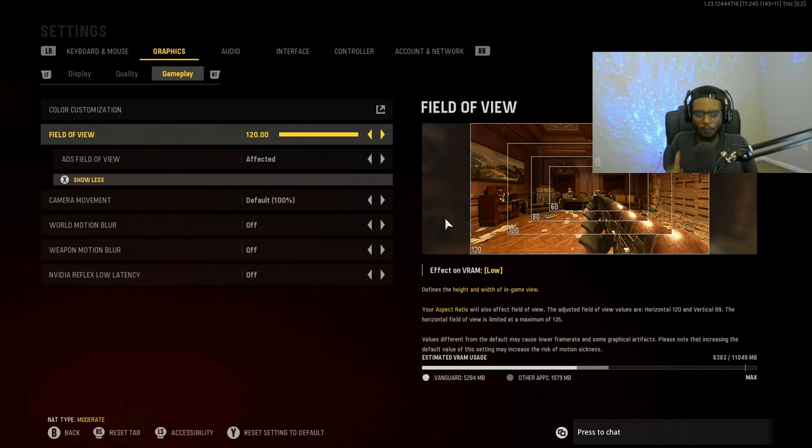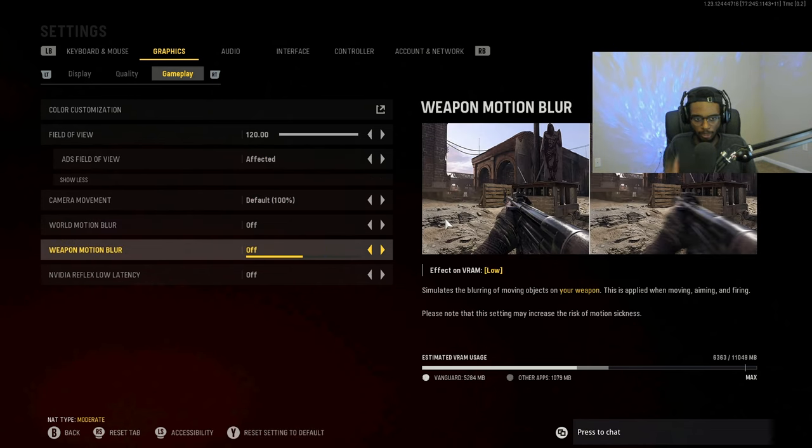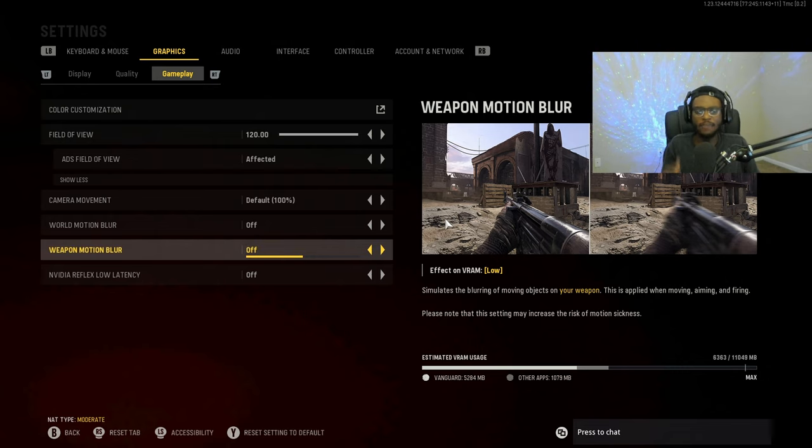To complement the FOV settings, turn off World Motion Blur, Weapon Motion Blur, and — if you're on PC — Nvidia Reflex Low Latency. These add an annoying film grain effect that makes it much harder to see and track targets at longer ranges. Turning them off is definitely one of the best things you can do to improve aim accuracy and gun skill at distance.